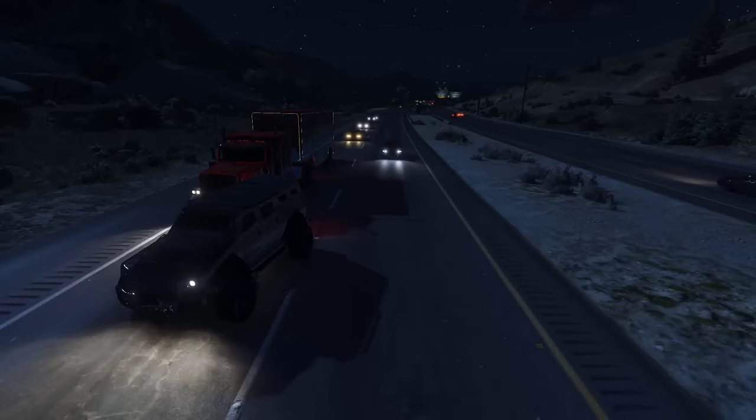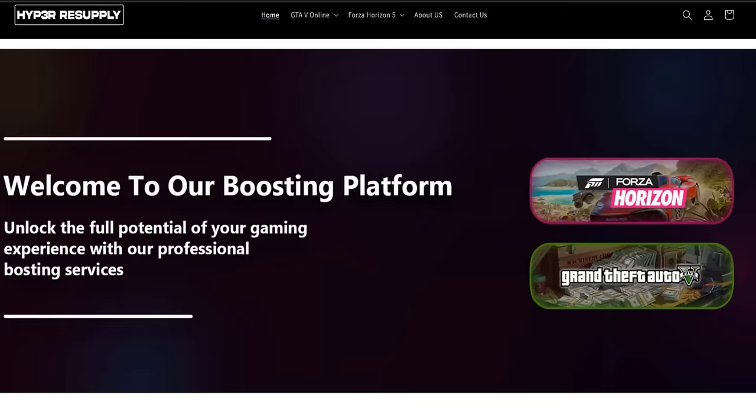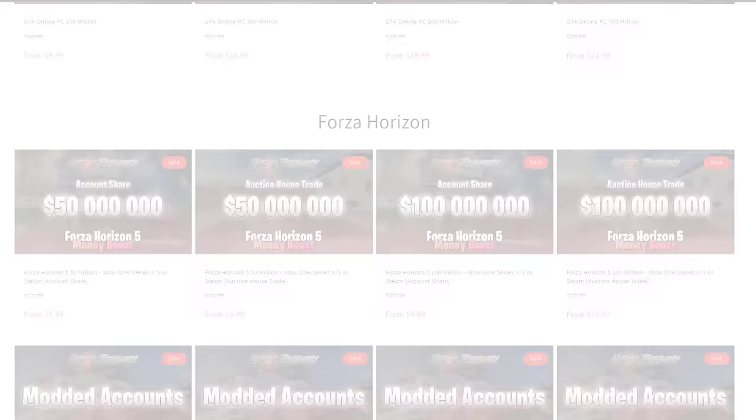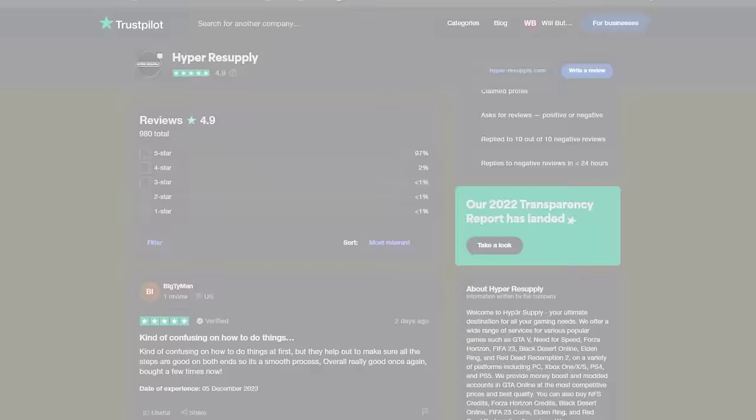This video is sponsored by Hyper Resupply. If you need a boost in money in either GTA Online or Forza Horizon 5, then you can choose from one of many different services that they offer. PlayStation, Xbox, and PC are all supported, and if it's too good to be real, then you can just check out the Trustpilot scores for maximum reassurance. Check the affiliate link in the description below and use the promo code PRG for 10% off your order.